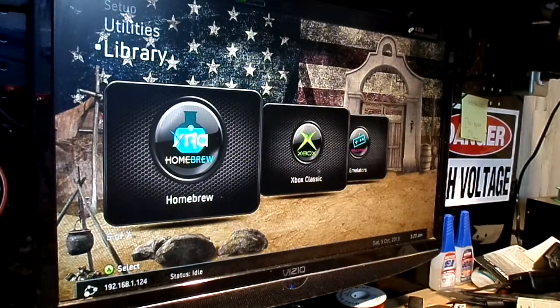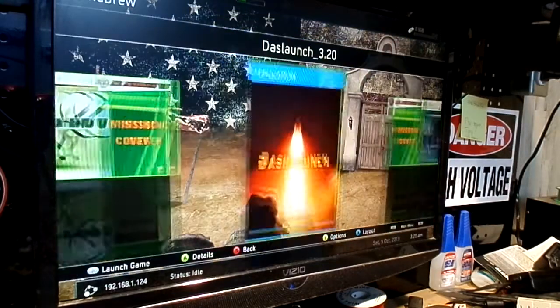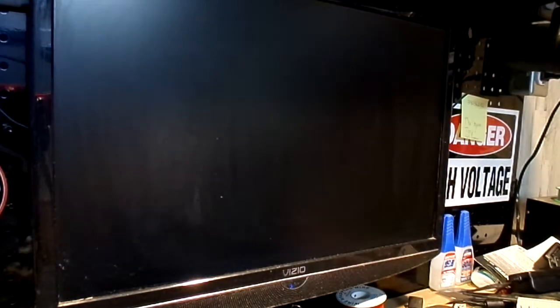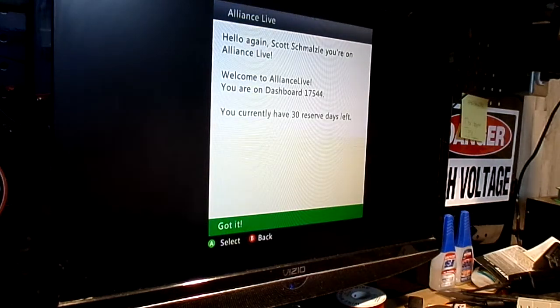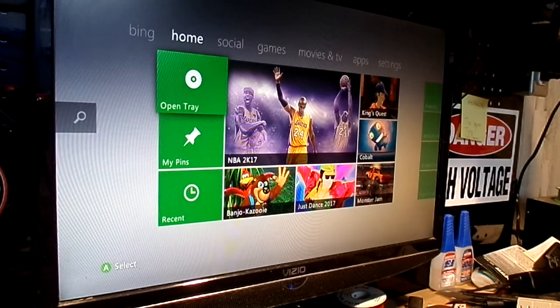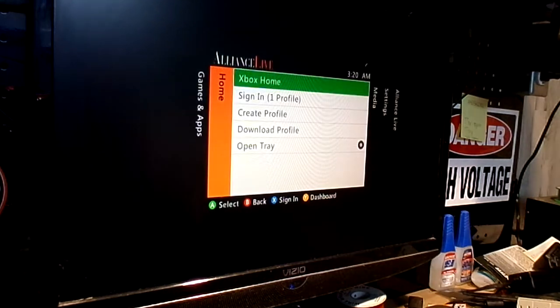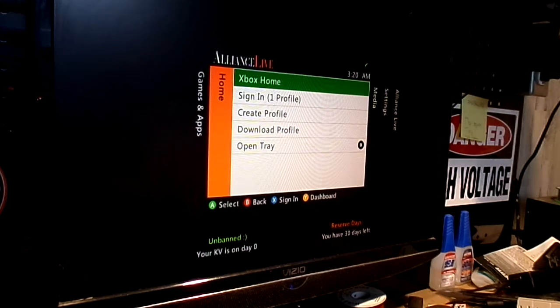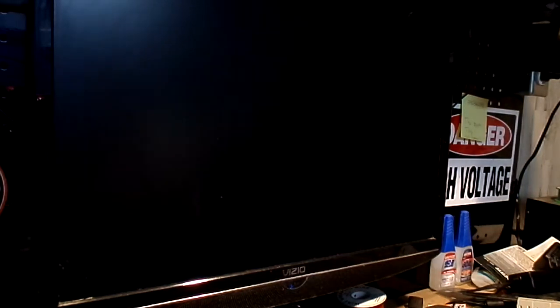Now, to get to the original dashboard, go to your homebrew section right here and go to Xbox 360 Dashboard, mash the A button, mash it one more time. That will take you to the original dash — and there you are. Hello again, Scott Schmalz. You're on Alliance Live. Welcome to Alliance Live. You're on dashboard 17544. You currently have 30 reserved days left. We'll bypass the sign-in. You're up, you're online, you're alive. Here's our beautiful hud. And over on the fifth tab, our Ghost cheats and Modern Warfare 3 cheats. To get back to everything dash, smash the A button at Xbox Home and that will take you back.